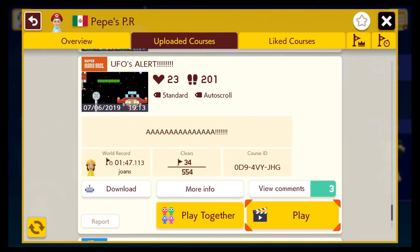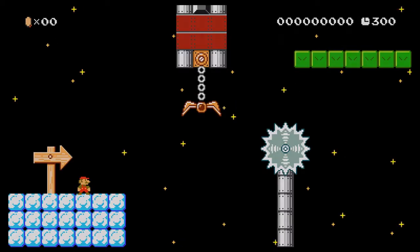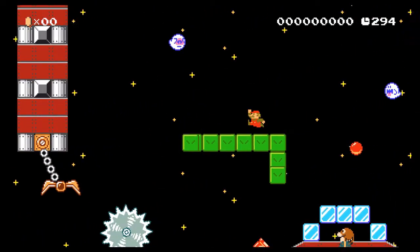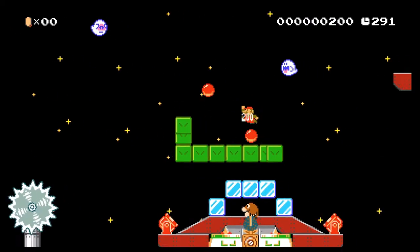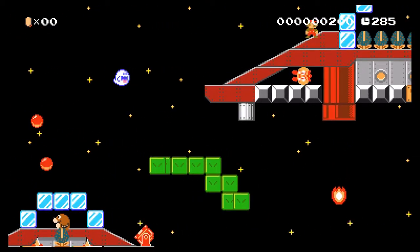Hello and welcome to another episode of Super Mario Maker where we are checking out some scary levels. We've been checking out Pepe's PR levels — the extra ones. If you haven't seen his world, you can always go back and watch those. This one, I don't know if it's scary or not, but it's UFOs. UFOs have to do with aliens — maybe it's a bit of a stretch, but I think aliens are sort of Halloween-themed. If you haven't already, please leave a like or a comment on my videos, and please consider subscribing.